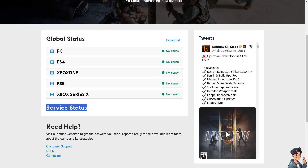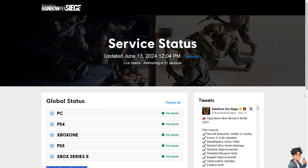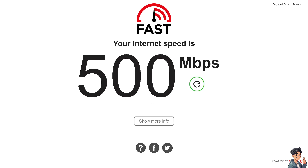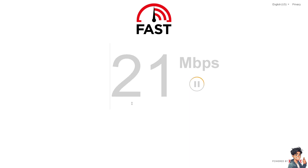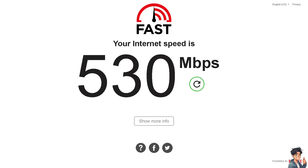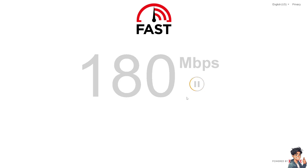Next, make sure your internet connection is stable. If you are playing on a wireless connection, try switching to a wired connection or moving closer to your router to improve signal strength. In terms of your router, power cycling it can sometimes help resolve network issues — just unplug your router, wait a few minutes, then plug it back in and wait for it to fully reboot.